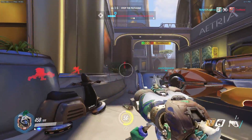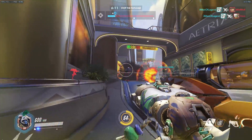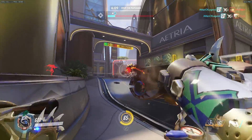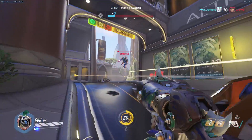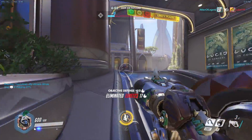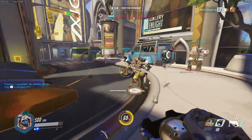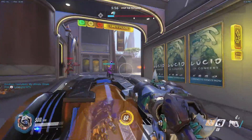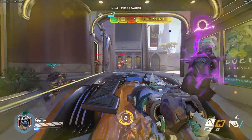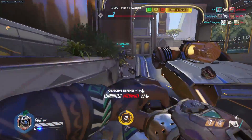The suite of benchmarks that we're going to be using are as follows: Doom in OpenGL mode and Vulkan, GTA 5, 3DMark Firestrike, and Time Spy. The test bench features an i7 5820K at 4.2GHz, 16GB of DDR4 RAM, and an R9 390 at its stock clocks of 1015MHz. All tests are run at 1080p, and I am running the latest AMD driver version 16.12.2 Crimson Relive drivers.